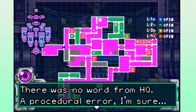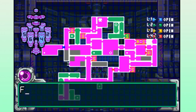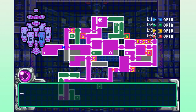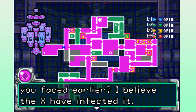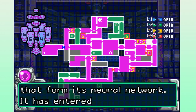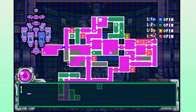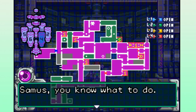There was a procedural error — I did not approve of bypassing security level four. From now on, use more discretion. Samus, do you remember the security robot you faced earlier? The X have infected it — they've claimed the organic components that form its neural network. It has entered Sector 6. I don't know what it's planning, but let's not wait to find out. You know what to do.